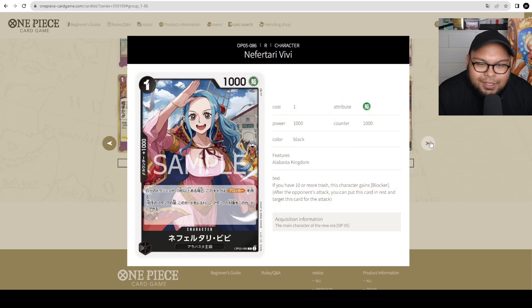Vivi — 1 cost, 1,000 power with counter 1,000. If you have 10 or more cards in your trash, this character gains Blocker. Situational Blockers are rarely good. I think it's borderline unplayable. In Rebecca decks it makes a little more sense since you're fueling your trash, but after you swing with the Luffys all the cards go back to the bottom of the deck, so this card is just a 1 cost 1,000 vanilla essentially. Play it if you want, but I'd suggest getting other Blockers instead.